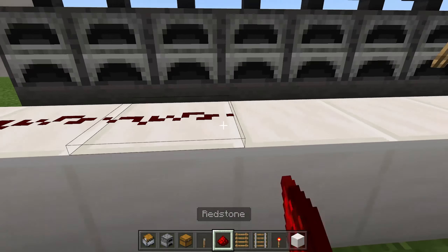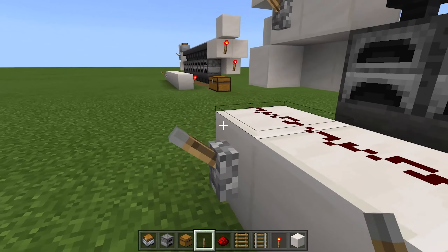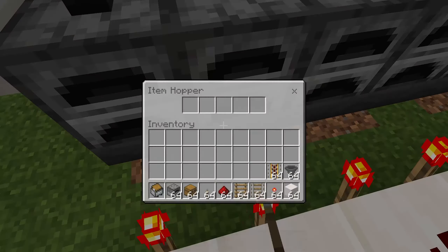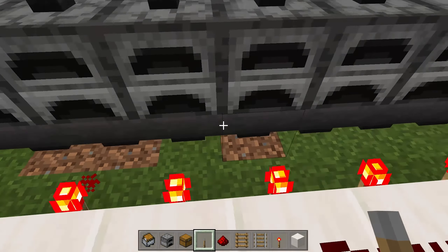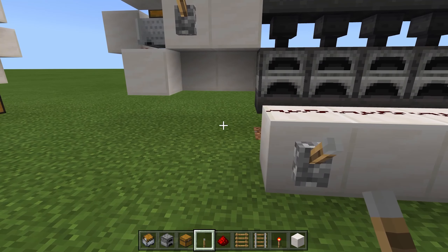When you put redstone on top of here, what this will do is: when you flick this on, it will allow the hoppers to move items over here. But when it's off, it will lock the hoppers, and items will not move across them. So then you can manually collect stuff from the furnace, or just stop — kind of stop the super smelter.